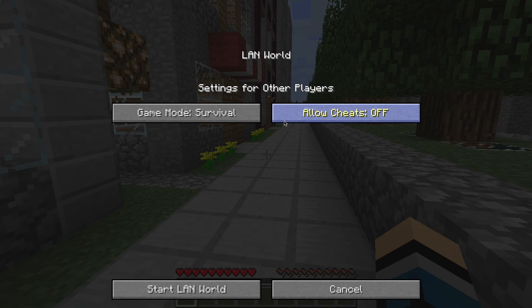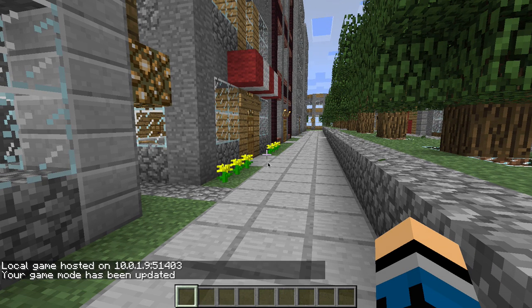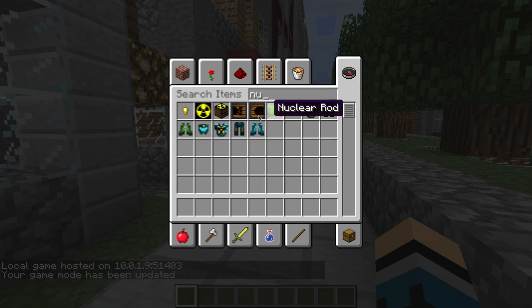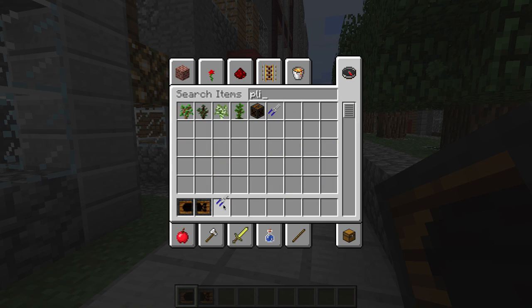So what I need to do is change my game mode. For the nuke you need this, you need that, and then you'll need pliers.